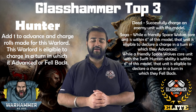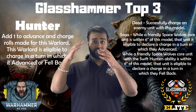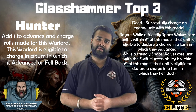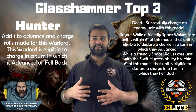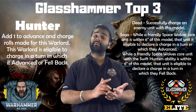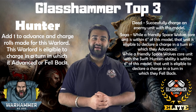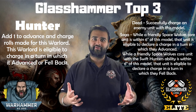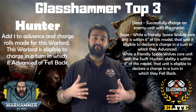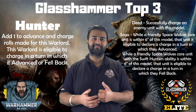It becomes even better for things like Thunder Wolf Cavalry. The Warlord trait itself lets the character advance and charge and fall back and charge. He then lets all core units within six inches advance and charge, but core units that already have the Swift Hunters ability — which lets them advance and charge — those units become eligible to charge in a turn in which they fell back. Thunder Wolf Cavalry falling back and charging is massive. That Warlord trait has worked best for me in the past book, and I'm sure it will be the best in this one too.